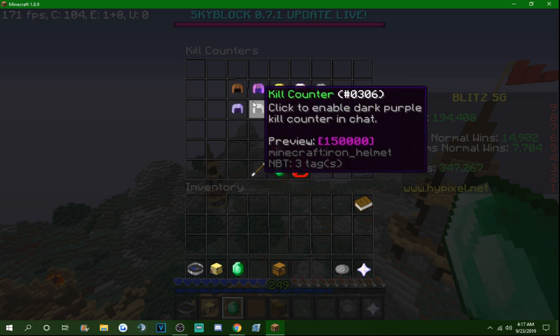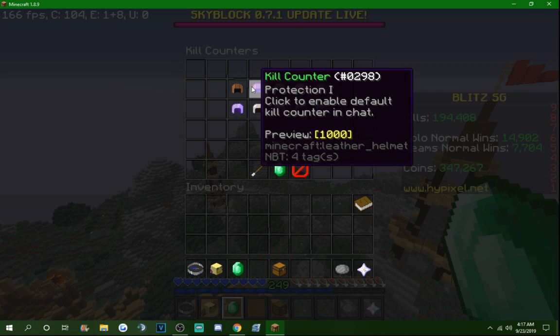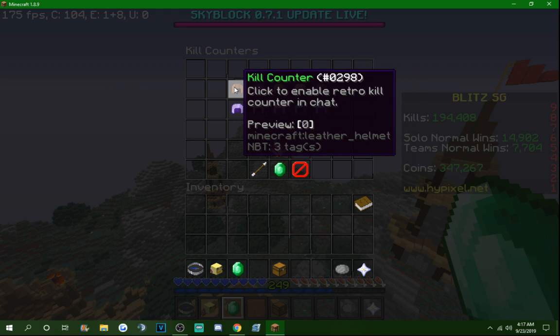You've got the classic grey. This is literally ejaculation worthy. The grey kill counter was the OG kill counter from 2013 that everybody had on automatically — you couldn't turn it off. I just have a lot of nostalgic emotion with this kill counter. It's perfect for a starting player. Grey equals basic on Hypixel, clearly. By the way, why aren't the brackets grey? That's a little weird, but whatever.